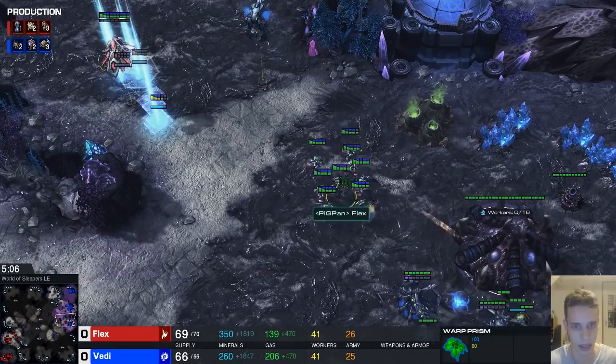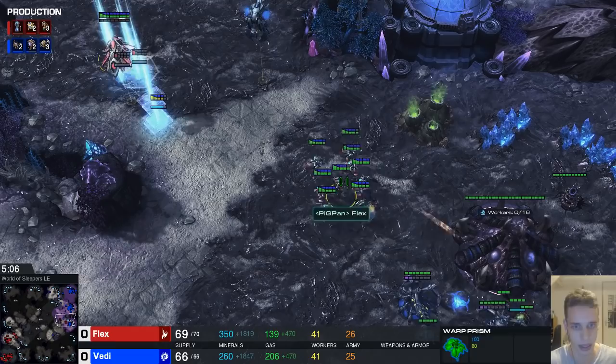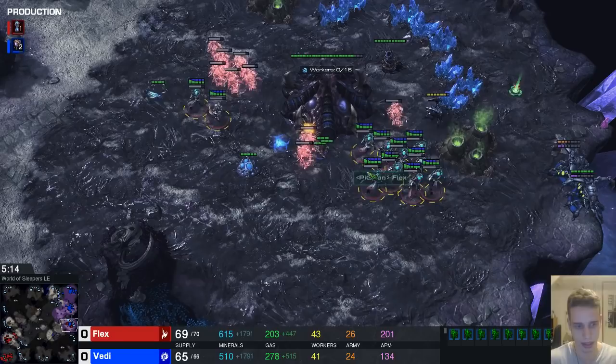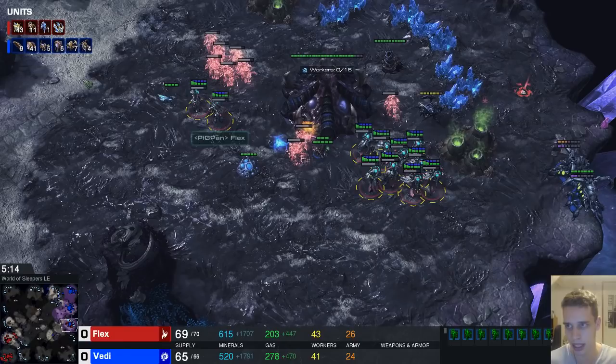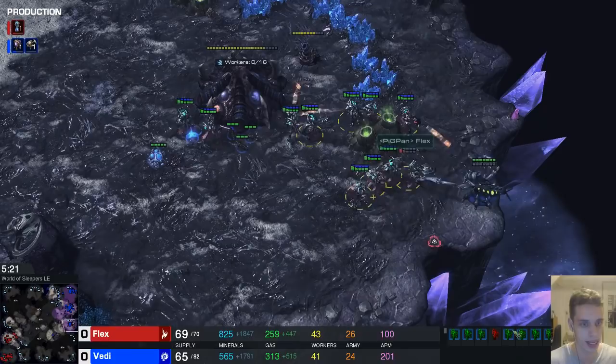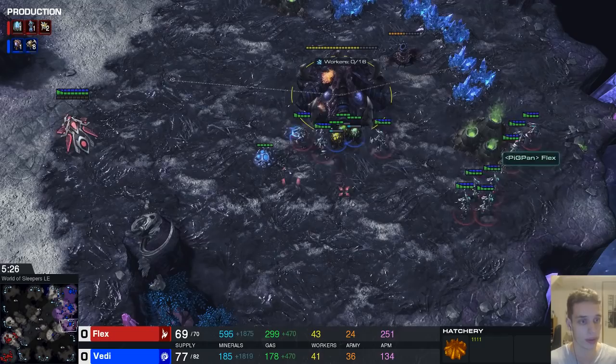The unsync also adds extra vulnerability to the prism. Right now he should be at around 16–17 adepts but he's only at 11 — down about five adepts from where he should be. His movement is good though. Except for the build order I still like the way he's playing: he's killing queens, putting a lot of pressure on the third base, and has the dark shrine on the way.